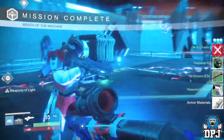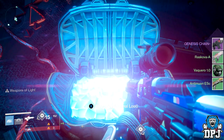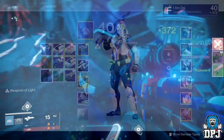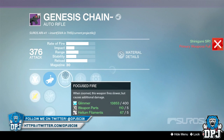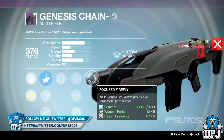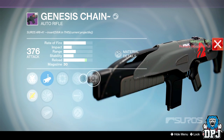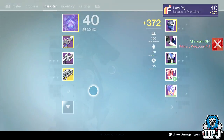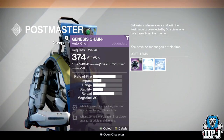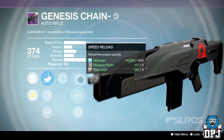From the final encounter in the raid, I received the Genesis Chain raid auto rifle dropping at 375 attack. It has Focus Fire and Focused Firefly — while Focus Fire is active, precision kills cause the target to explode, making it a great PvE weapon. I took a chance with the Siva Key chest but unfortunately received the exact same auto rifle, which went to my Pulse Master.